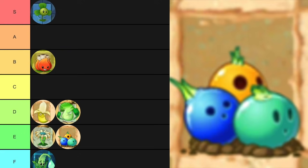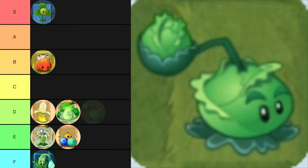I'm going to put Bowling Bulb in E, only because it's not 100% useless. And yeah, I know Aloe technically isn't useless, but it's pretty much useless — I just don't like it. Cabbage Pulp is C, I guess. It's really just a peashooter, but it lobs. And there are zombies that block lobbing and zombies that block direct, so it's just kind of another peashooter — you'd use it depending on what the situation is.